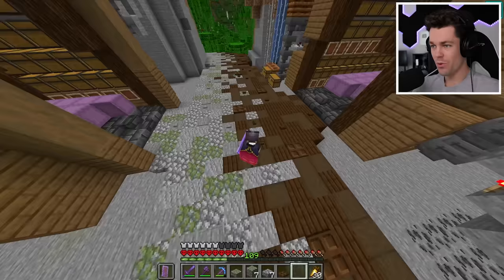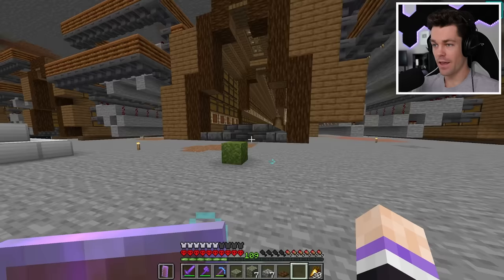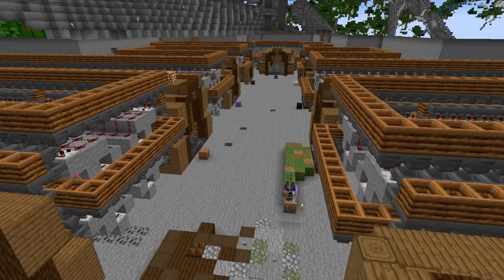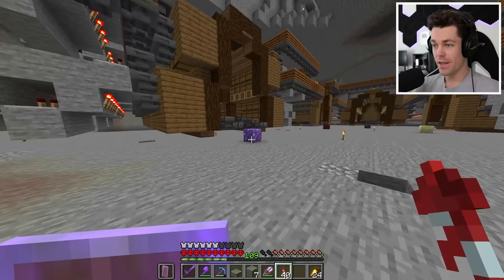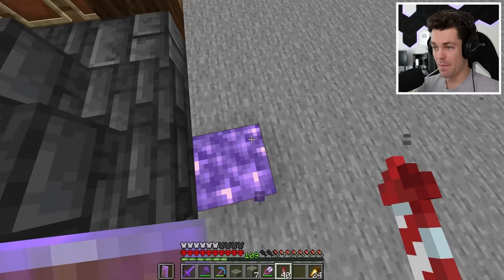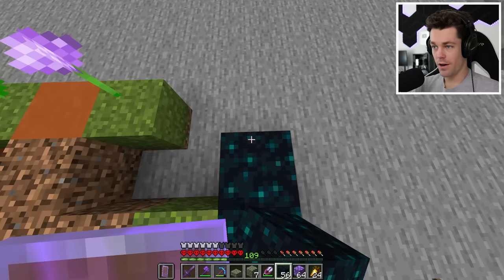We now have two of the nine floors complete. Moving on to the next two: the colored blocks floor, which will be mainly different colors of terracotta, and the natural blocks floor, which I'll build out of rooted dirt, coarse dirt, moss, and grass. Those two floors are done. For the next two — random items and redstone — I decided on amethyst for the random items area and skulk for the redstone area. Both blended together look really cool.